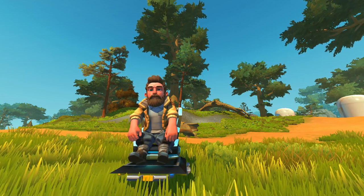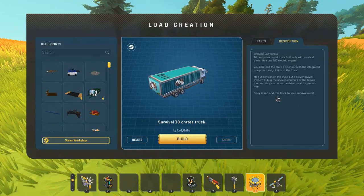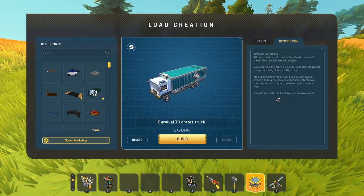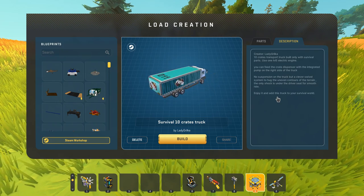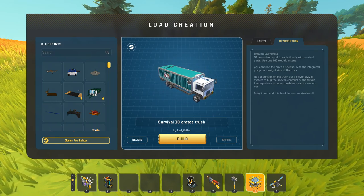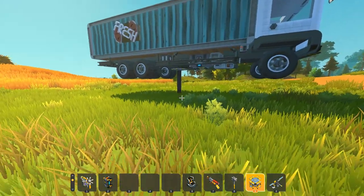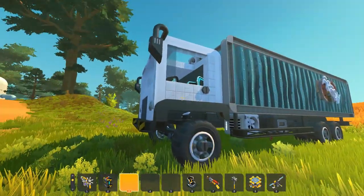There's some really cool things to check out today, so let's just get right on to it. First up we are going to be checking out what is actually a set of survival trucks. We've got the Survival 10 crates truck created by Lady Grilka — a truck intended for survival mode where you can go and get crates from the packing station and load them up, then go to the hideout for some awesome trading deals.